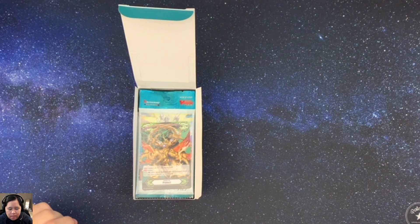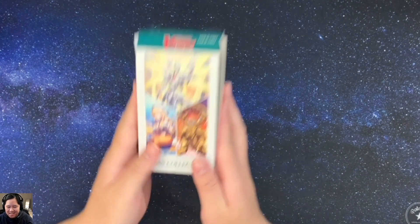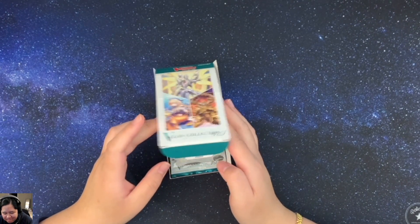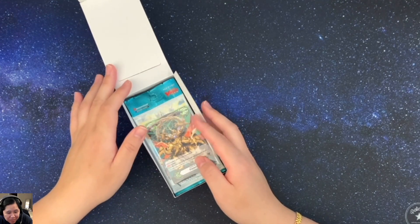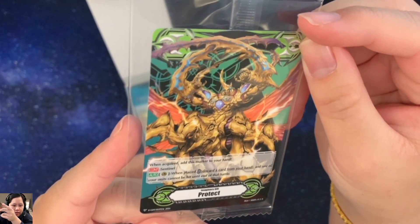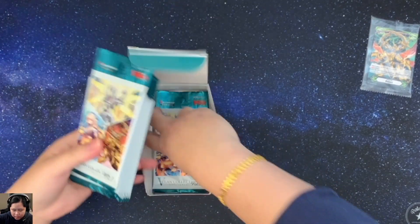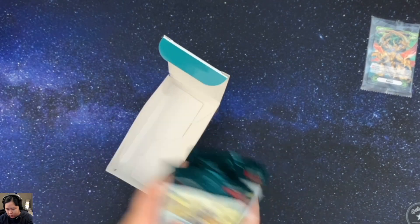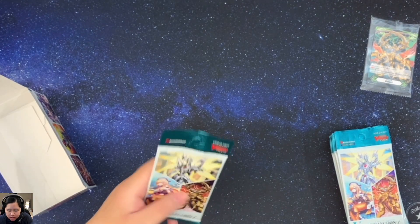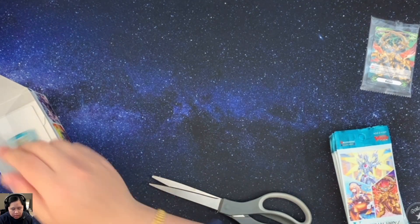Alright guys, my mic was not on, so you probably heard nothing I just said, but that's okay. You saw me unbox this. It was in strength. This is the Vanguard Overdress V-Clan Collection, Volume 1. I opened the box, and this is the box topper, it looks like. We have Protect — very, very neat art. And then we have a bunch of packs. Let's proceed with opening them. I think I will just cut these — I know where exactly the cards are.